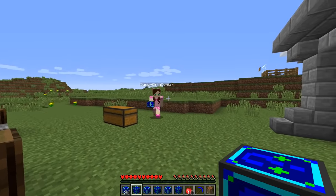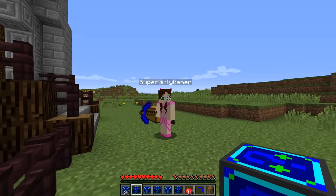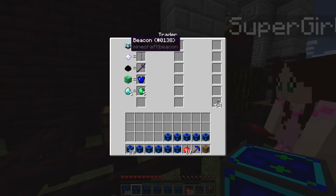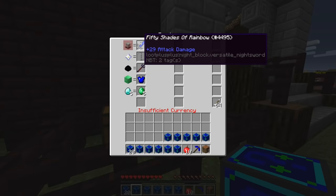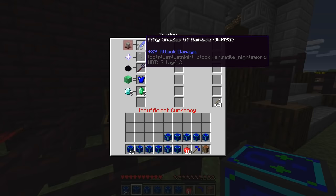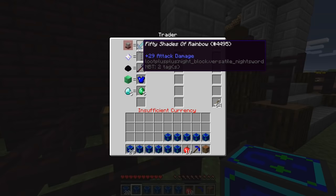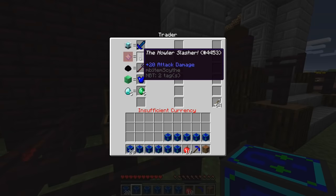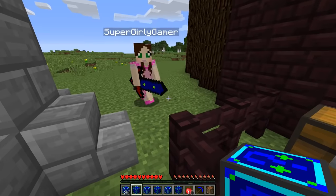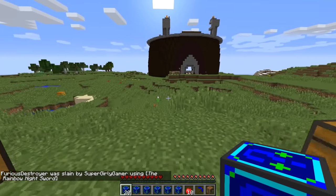We're using the night blocks — have we used these before? Yes, of course. Ted has some fine trades: for a beacon, we get '50 Shades of Rainbow' — 29 damage. And for another star, we get the 'Howler Slasher' at 20 damage. We get the items from the villager, remember? Not from the chest.